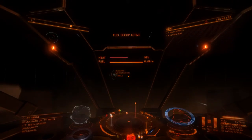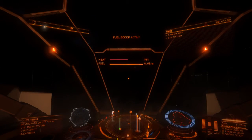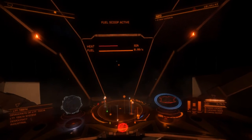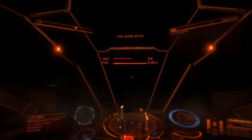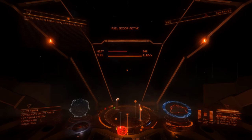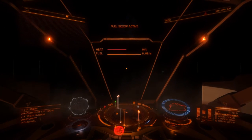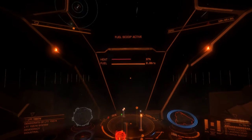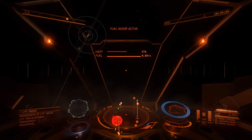One other thing: if you're expecting to be interdicted, you can turn your tail towards the star. When they interdict you they have to get behind you, and that can send them into the star. That used to work quite well but recently they seem to have wised up to it. Now I'm at 97 — I'm going to overheat and start taking damage, so I'm just going to fly away from the star now.